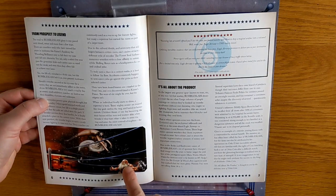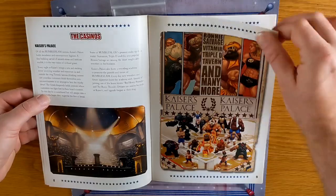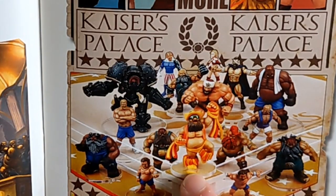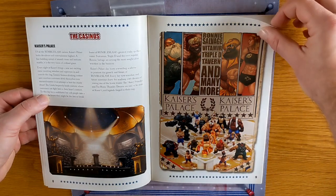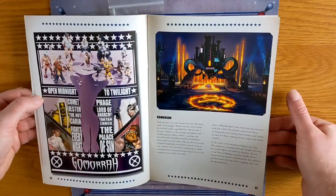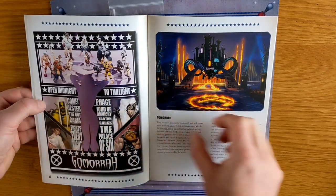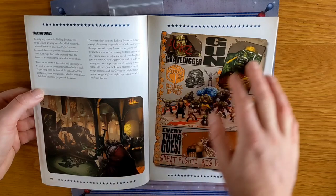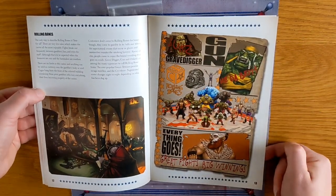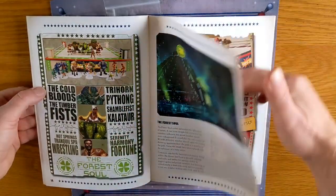Oh my God, it's Macho Man! Yeah. And Rowdy Roy Piper — what's going on here? I think Vince is going to sue somebody's ass. So yeah, this just looks cool. I don't know what the rule system is yet, I will read it and go through this. It's like fancy WWE.